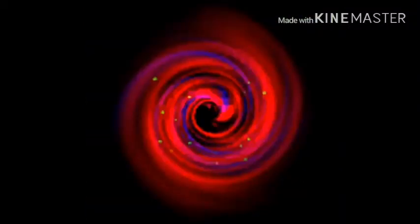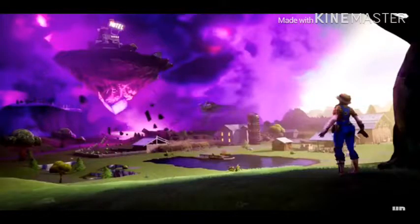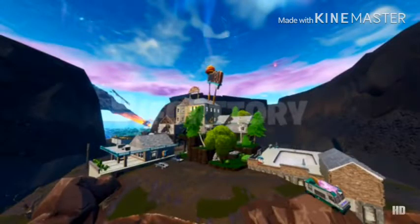There's a beacon in Fatal Fields and this is what it's going to look like when it changes — there's also going to be a vortex surrounding it. The cube might also be there, as you can see here. And here are some pictures of what it will look like in the future.